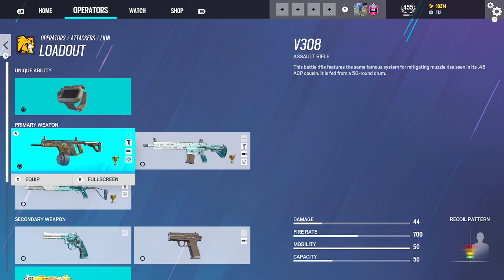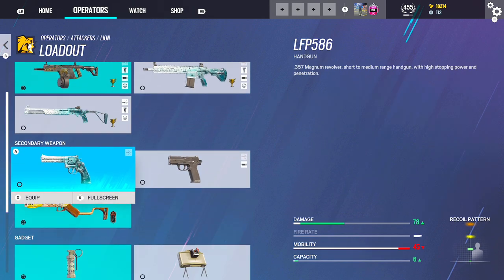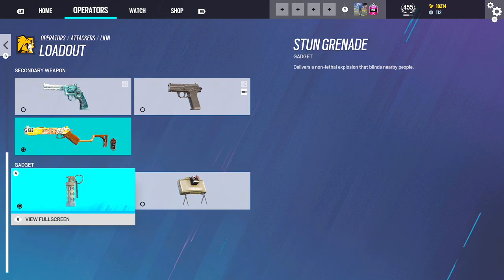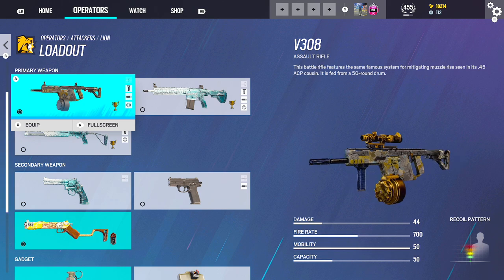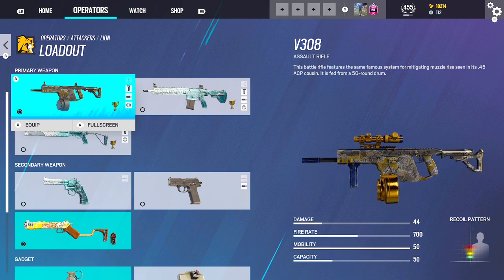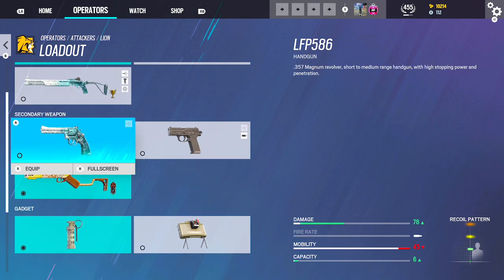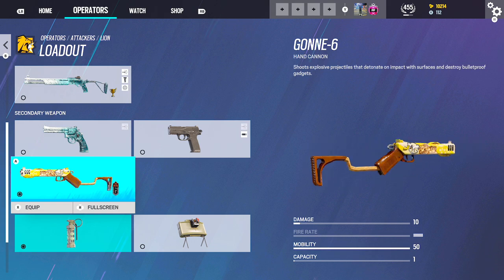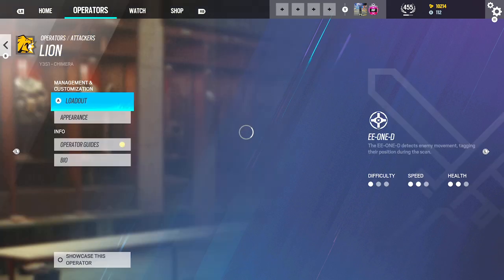Lion — I'm using the AR: 2.0, Flash, Vertical. Ligani on him. The reason I use the Ligani is the AR has 50 bullets — you're not really going to run out of ammo. It can be very rare when you have to switch to your secondary. Ligani is just useful — you can get rid of Castles, Barbed Wire, you can rush. It's very versatile. Stuns for him.